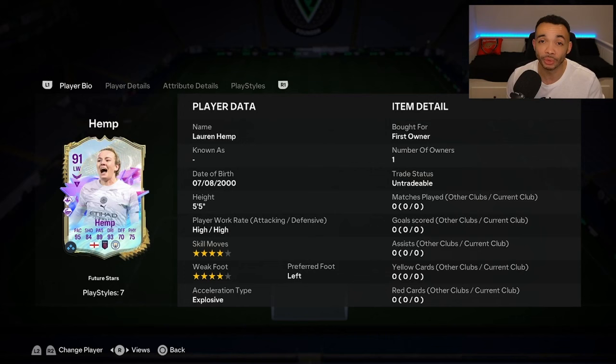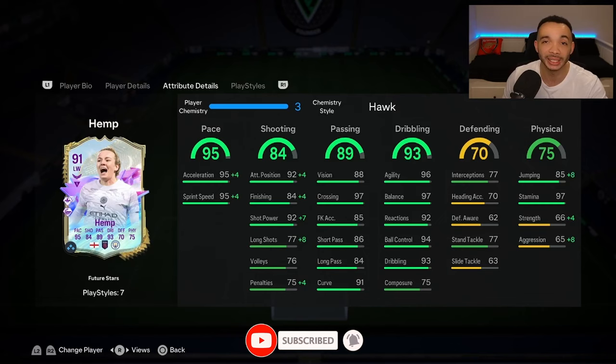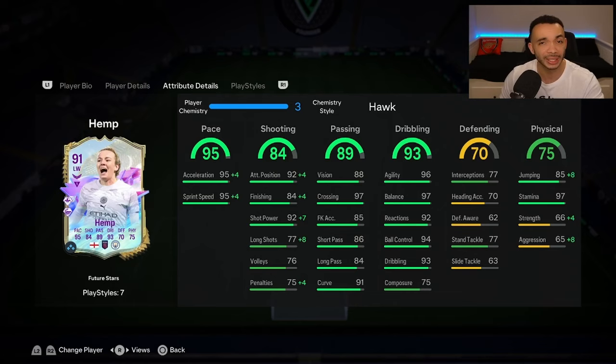Statistically, she looks excellent with the Hawk. The pace is maxed out — 99 acceleration and sprint speed. The shooting looks good enough: 88 finishing, 85 long shots with the Hawk, and she's got 99 shot power with the Hawk — I do like that. The passing looks pretty good as well, all in the 80s or 90s, crossing at 97 with her play styles. That's going to be OP.